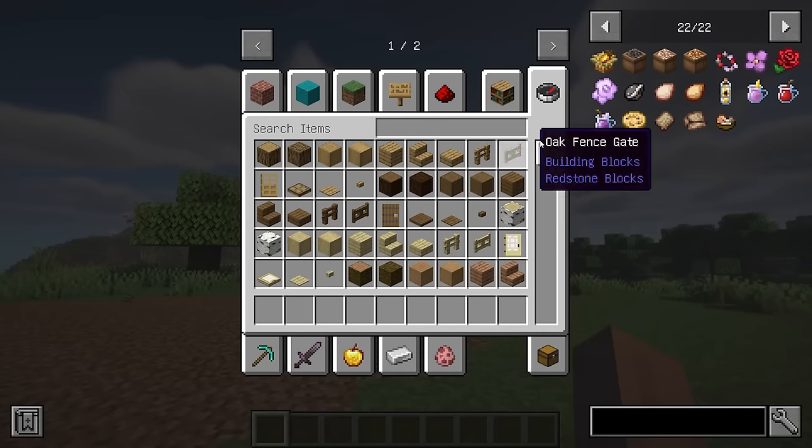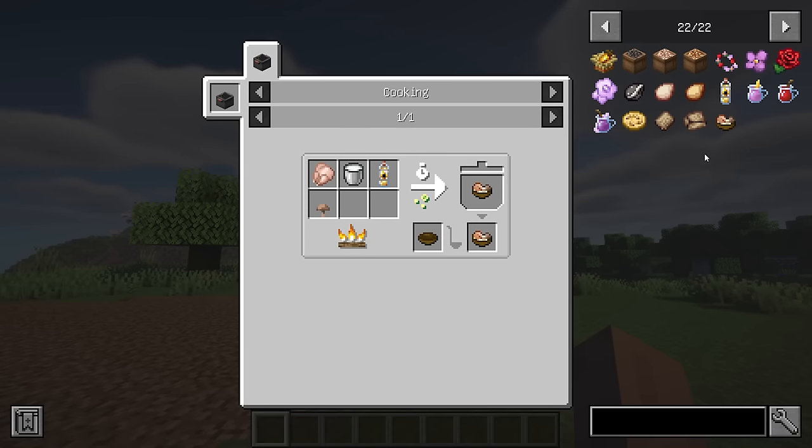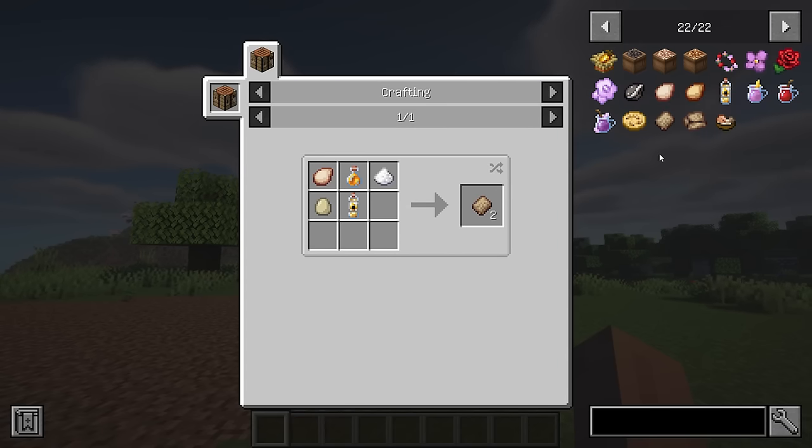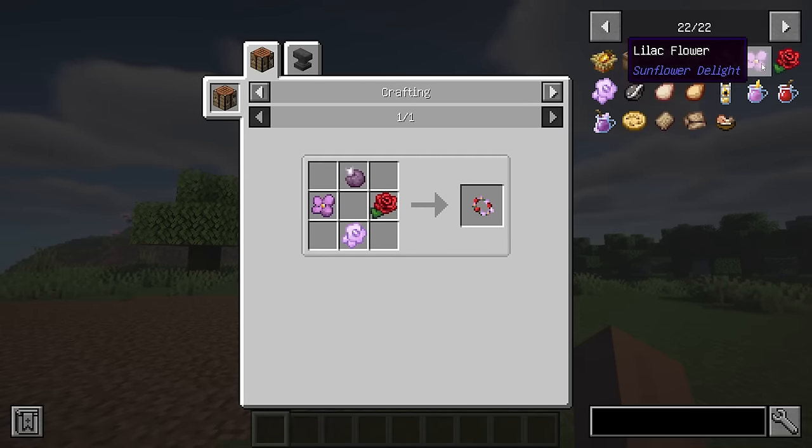Sunflower Delight is an enchanting add-in for Farmer's Delight that enhances your Minecraft experience with a variety of sunflower seed products. This add-in introduces new food ingredients and drinks, along with blocks for storing sunflower seeds efficiently.